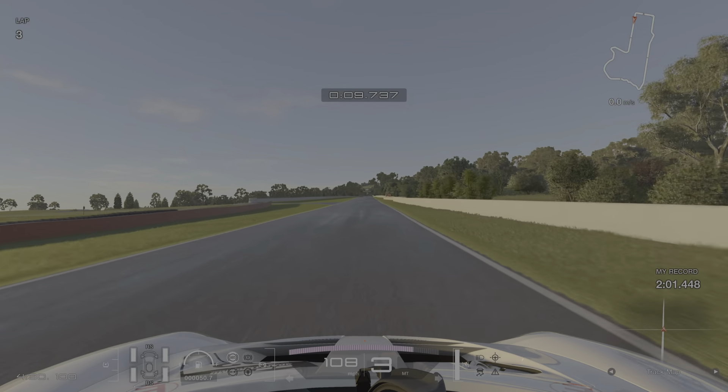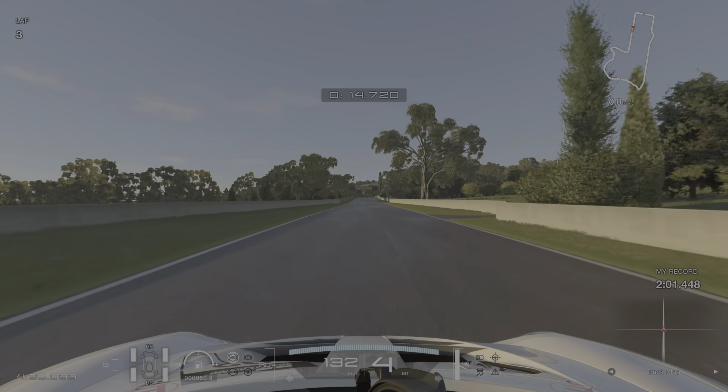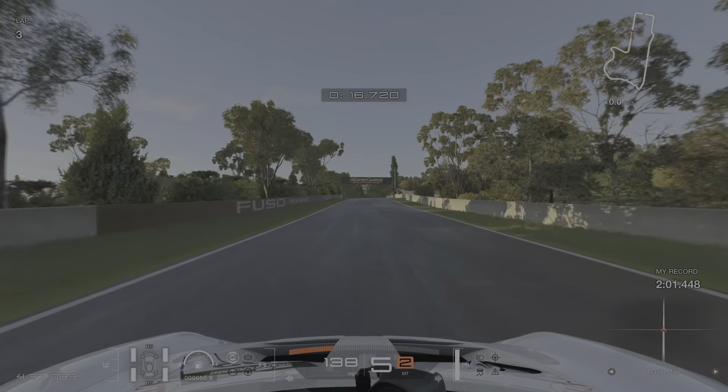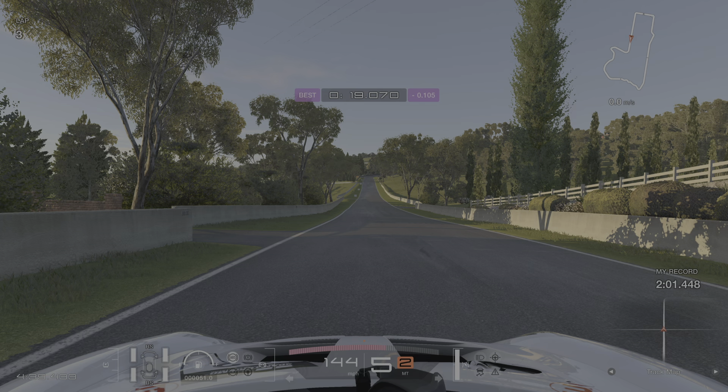We've got a really long straight now — time to make a cup of tea, pick your nose and so on. As a benchmark time here, 19 seconds and lower is good for gold. If you're at 19.5 or so, you're never going to make up the time over the rest of the lap. Really practice this first bit until you can get down to 19 seconds — about 18.7 is the optimum I had through there in this car.